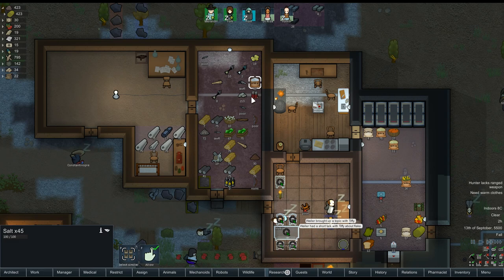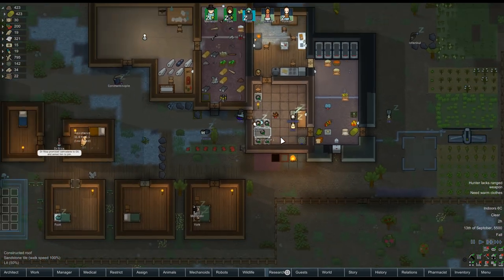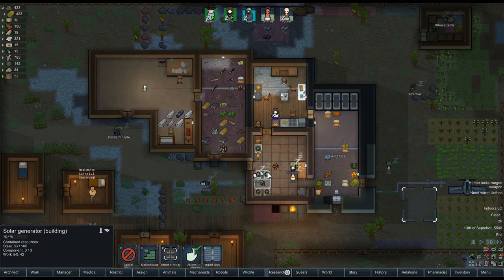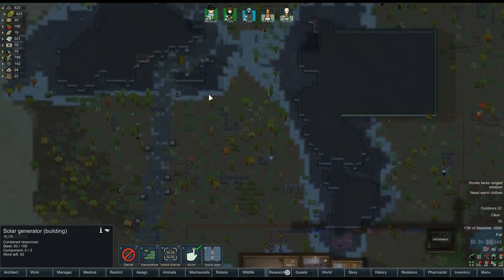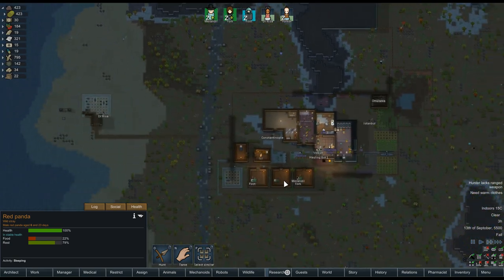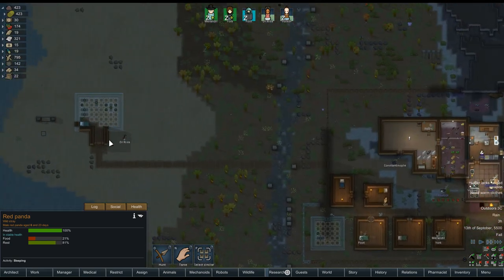There's the salt. As long as we don't get attacked, we'll be fine. Batteries are slowly charging. This needs three components which we don't have. We can get the steel but the components we can't get. We'll have to just trade for that. Hopefully we'll find it along the way somewhere. That'll get done.